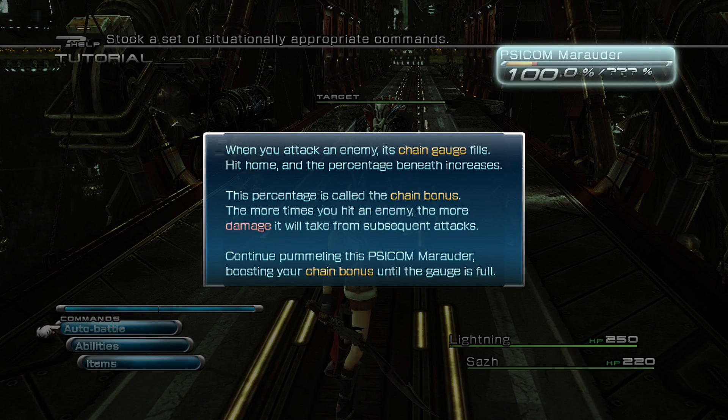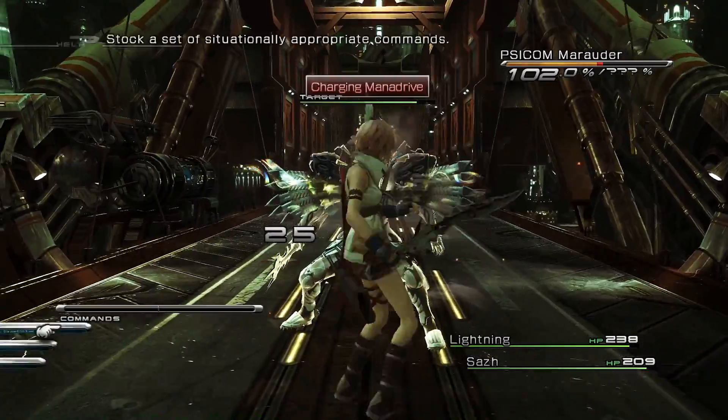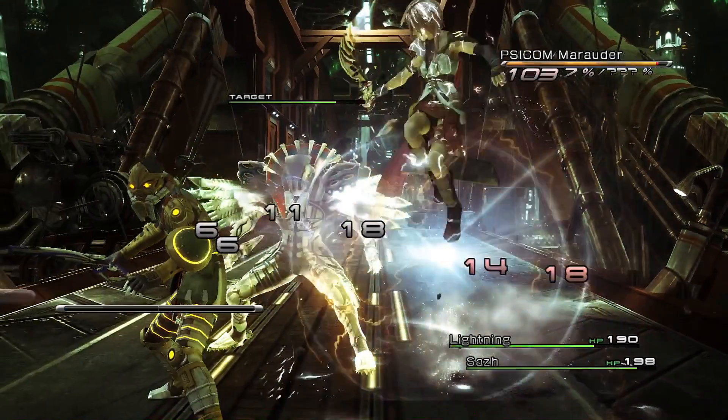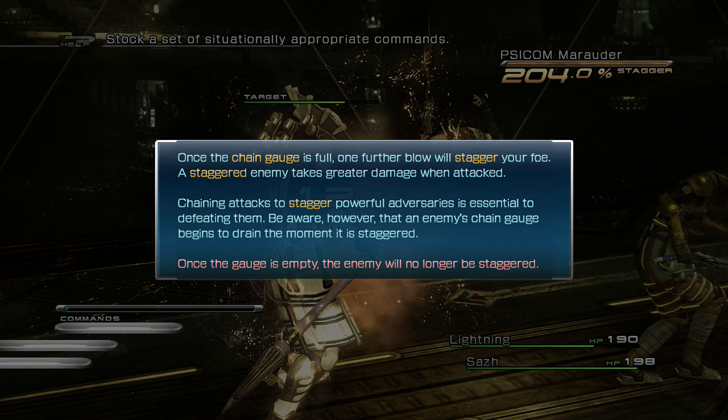When you attack an enemy, its chain gauge fills. Hit home and the percentage beneath increases. This percentage is called the chain bonus. The more times you hit an enemy, the more damage it will take from subsequent attacks. Continue pummeling the Psycom Marauder to boost your chain bonus until the gauge is full. Charging Mana Drive. You have magic. That's cheating. Once the chain gauge is full, one further blow will stagger your foe. A staggered enemy takes greater damage than when attacked.